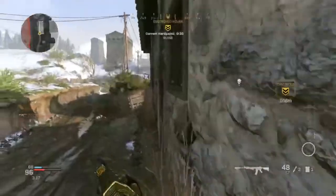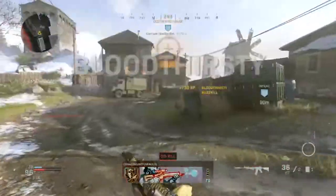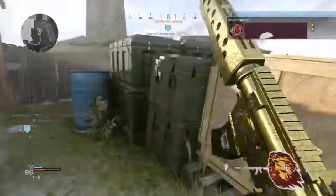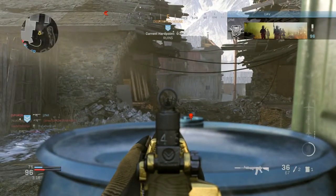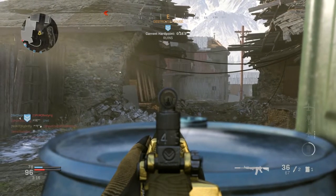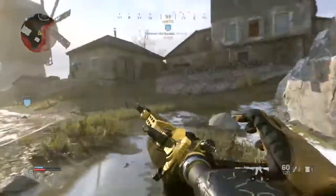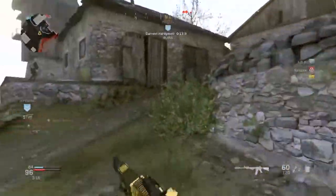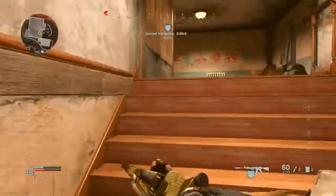Last but not least for the weapon perk, I use FMJ. FMJ gives the gun a greater damage boost compared to not having it. On top of that, if you're getting hit markers against an enemy who's hiding behind terrain, the FMJ will penetrate the wall or wherever they're hiding, so it can easily get you the kill depending on what surface they're camping at.